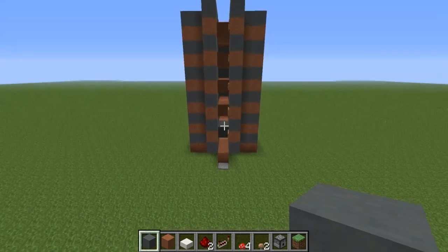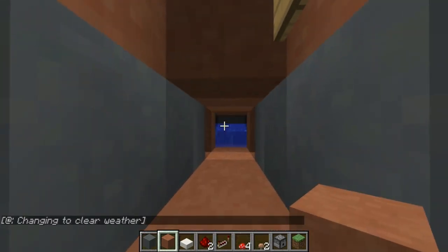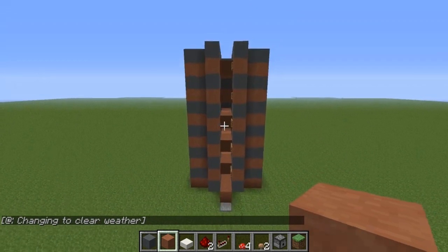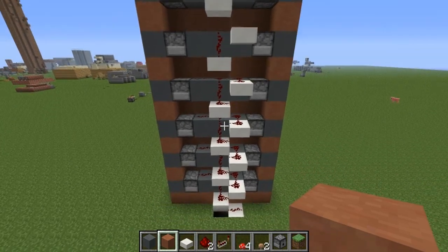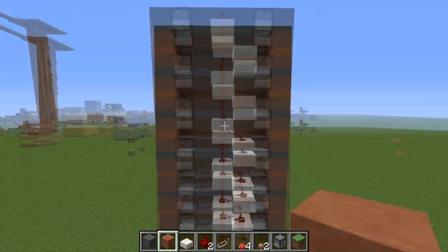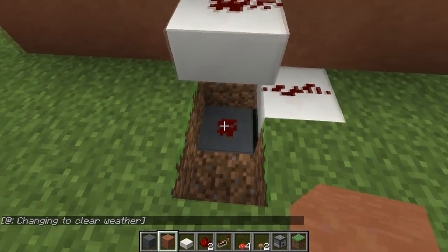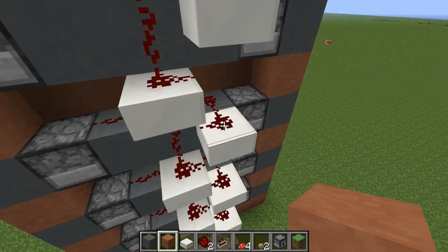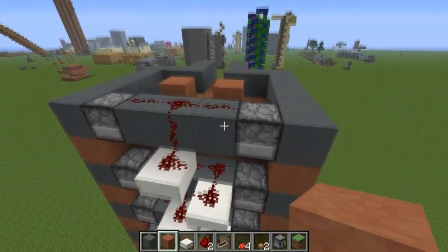I've built up the mushroom farm to six layers tall. Step on the pressure plate and make sure all the layers are working. The problem once you get to six layers is signal strength. Starting from the repeater at signal strength 15, the stair-step pattern counts down — 15, 14, 13, 12, 11, 10, 9, 8, 7, 6, 5, 4, 3, 2, 1 — so beyond six layers the signal strength reaches zero.